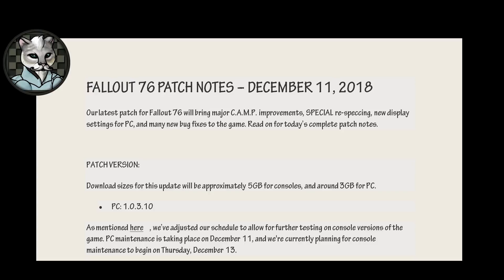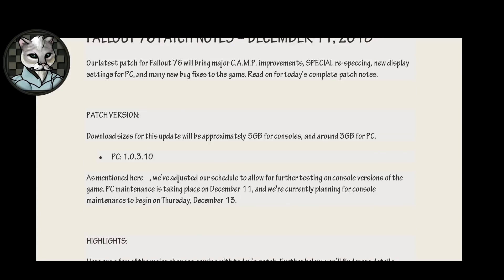Patch version. Download sizes for this update will be approximately 5GB for consoles, and around 3GB for PC. The PC version is 1.0.3.10. We've adjusted our schedule to allow for further testing on console versions of the game. PC maintenance is taking place on December 11th, and we're currently planning for console maintenance to begin on Thursday, December 13th. Translation: PC is guinea pig. Console wins.